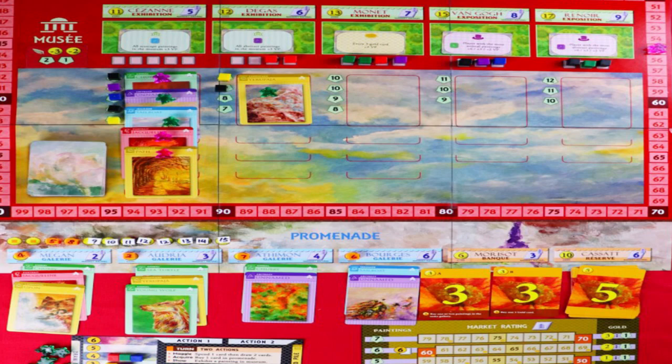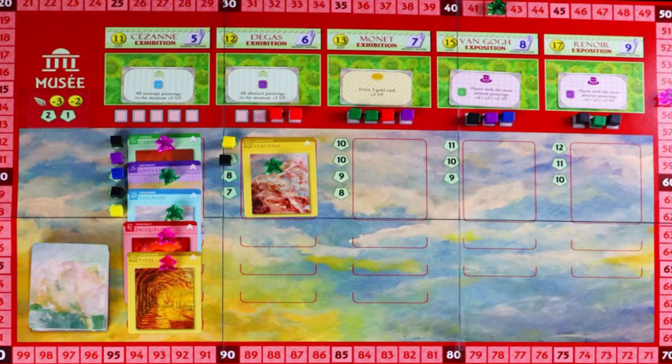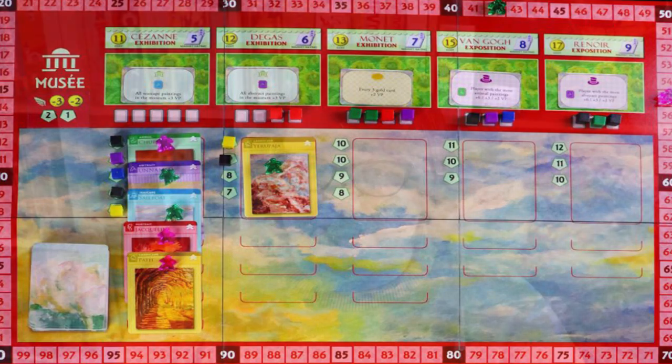The trick here is that when you buy paintings of a particular genre, or indeed colour, that will increase their value — not just for you but for all players. Meaning the cards in your deck can become more valuable as you purchase other paintings. There's another way to add value to your paintings and that's by putting them in an exhibition in the museum, which will usually increase their worth quite a bit and also give you immediate victory points.